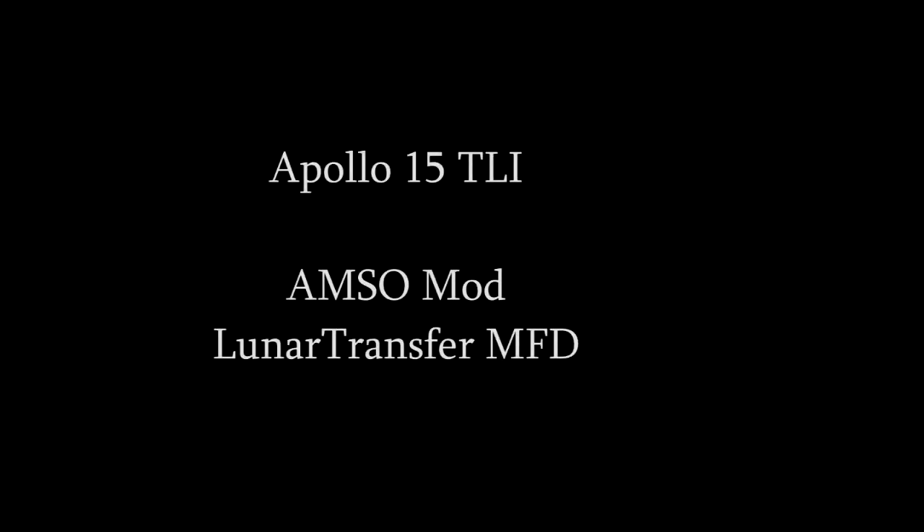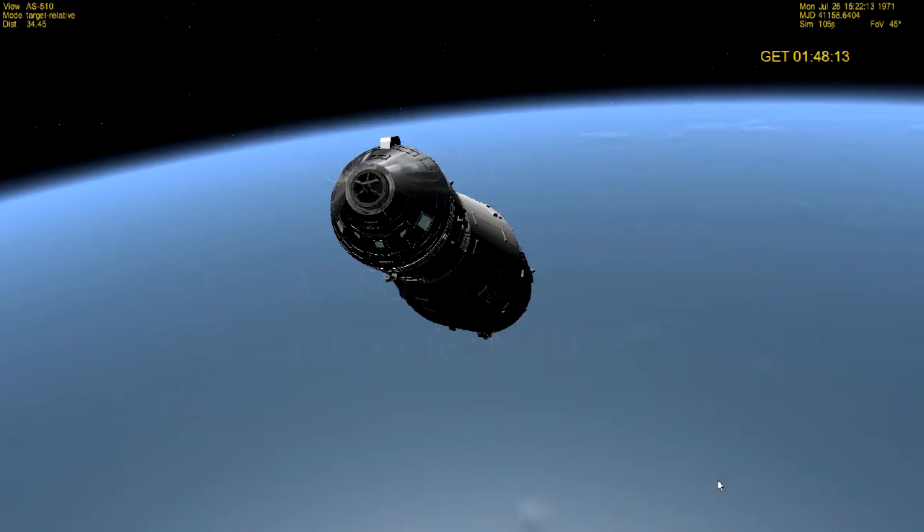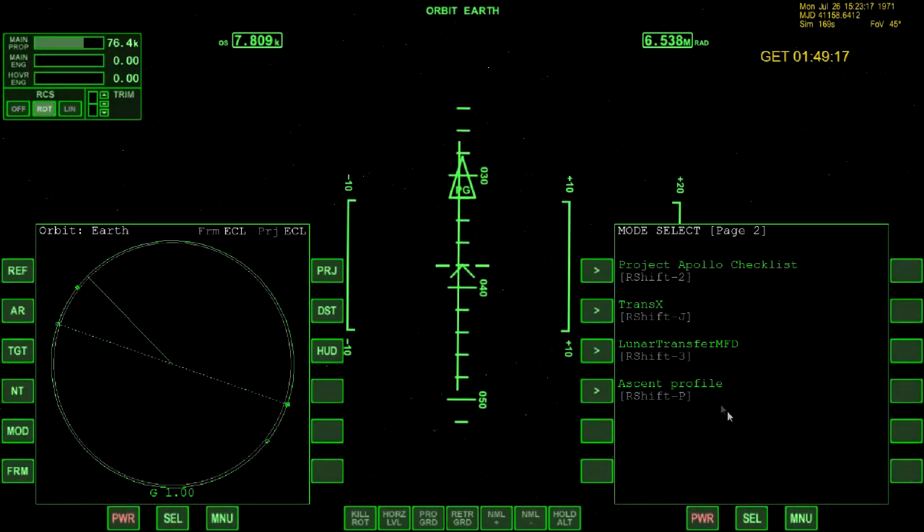Step-by-step getting from the Earth to the Moon using the AMSO add-on. We left off with our stack in orbit, and our next step would be to do the Translunar Injection.